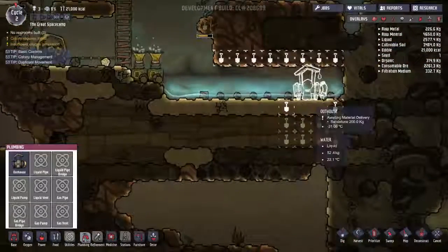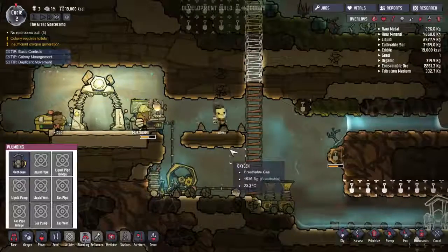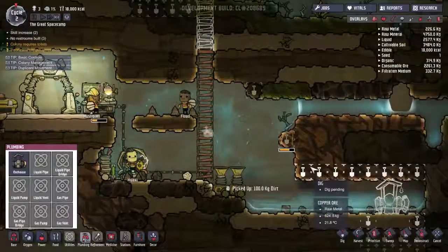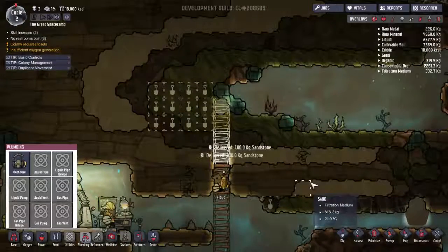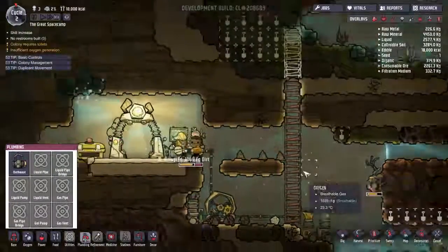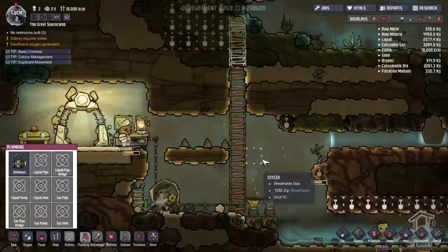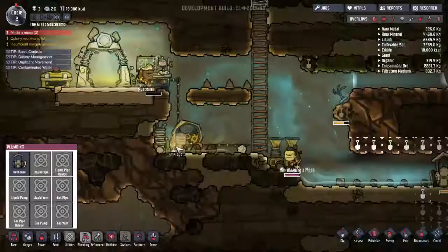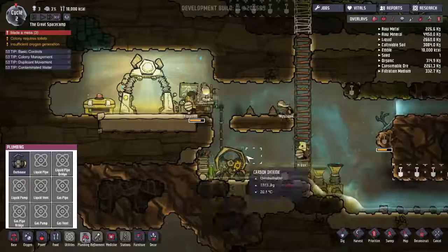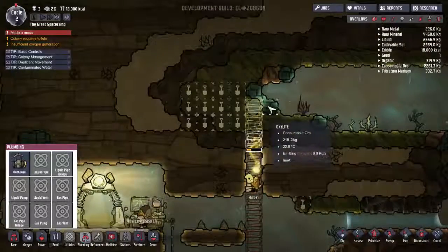Carbon dioxide sinks, so I'm going to build a couple little sinks like this where the heavier gases will fall down — I hope. They're all eating right now and we're starting to make our way through our food reserves, so hopefully somebody will start mining this copper. Everybody has to poop — yes, building a pooper is a good idea. I can manually assign jobs here but I'll keep things general for now.